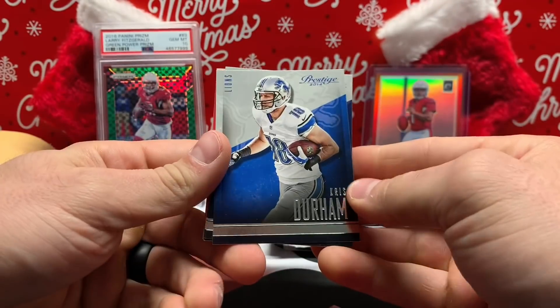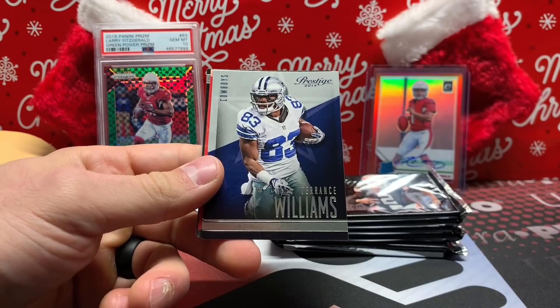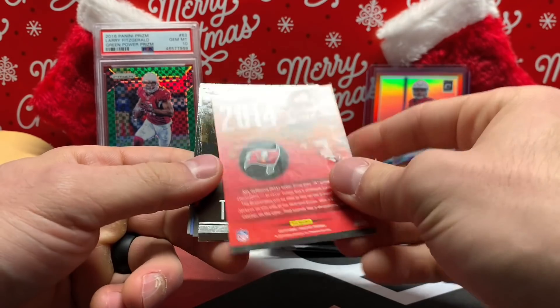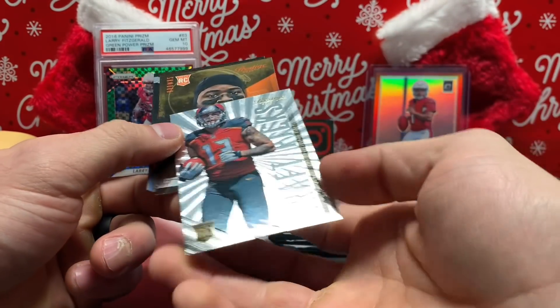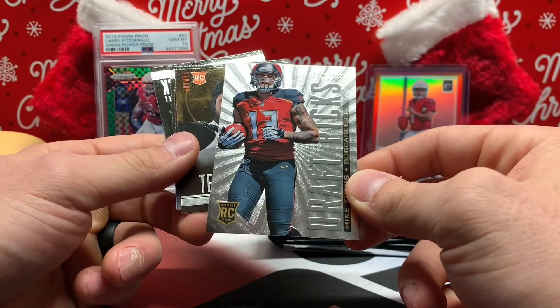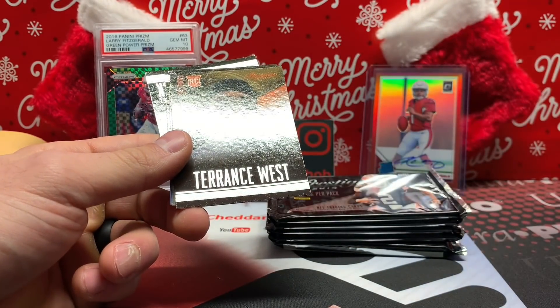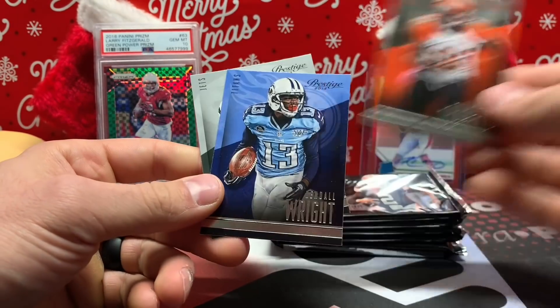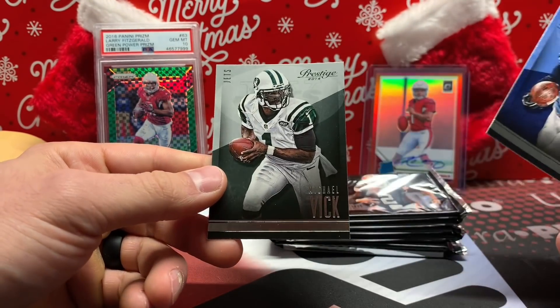Chris Durham, that's Williams, Carson Palmer, got a Mike Evans Draft Picks — wish there was some ink on that, that'd be a nice auto. Nice card nonetheless. Terrence West, Fontes Burfecht, Kendall Wright, and Mike Vick on the Jets.